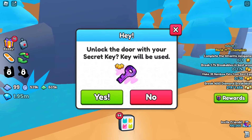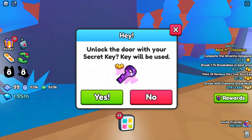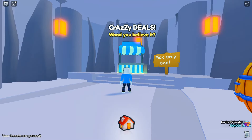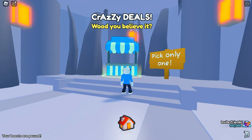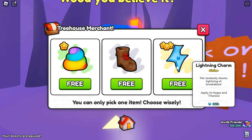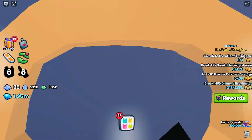So basically, you just click, and it says 'unlock the door with your secret key — key will be used.' The wrap is kind of decreasing on this, but we're going to open this up. This is going to be my first time in here. There's a chance we can get some really bad items or a really good one, so hopefully we get some really good ones. And we got Lightning Charm — that's one of the new ones. And basically, we get kicked out.